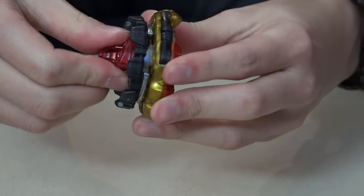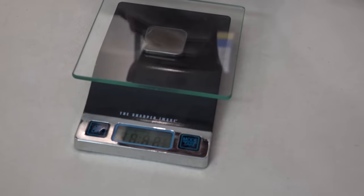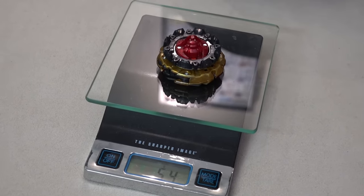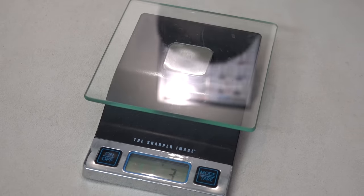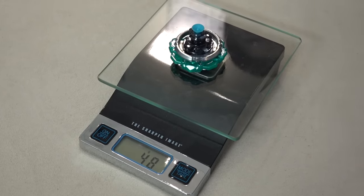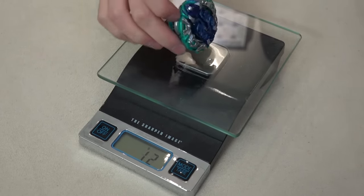Let's weigh our bays. Cho-Z Spriggan comes in at 54 grams — heavier than Cho-Z Valkyrie which was 52 grams. And Orb Aegis weighs 48 grams, which is still pretty heavy considering it doesn't have a frame.